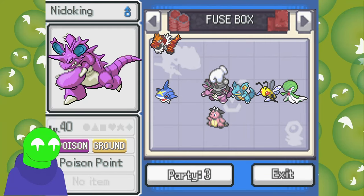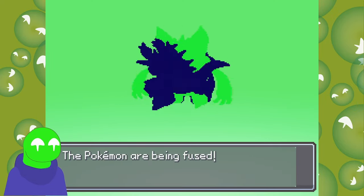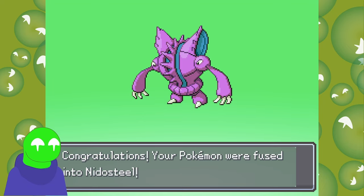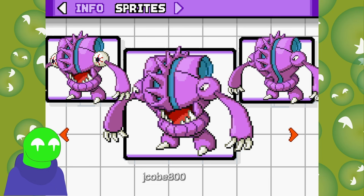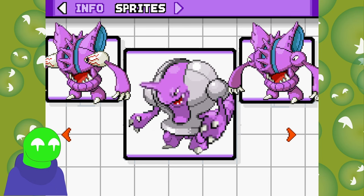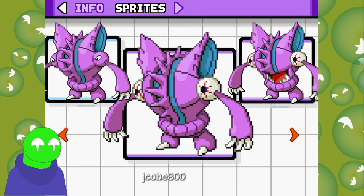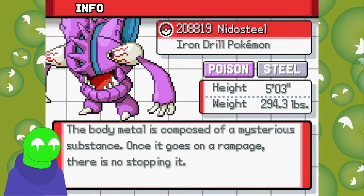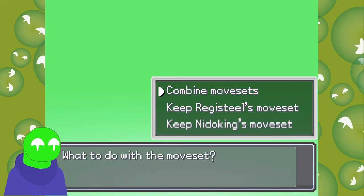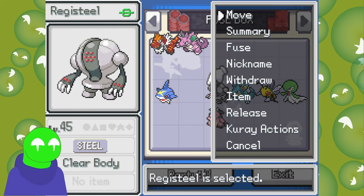We're going to try out Nidoking and Nidoqueen next. These two — I feel like they deserve more recognition in the game. Did they not get Megas or anything? I don't like this — why did it go so weird? They just get progressively worse. So many different models to choose from. I think we've got to pick this one — it's got some of the best of all parts, right? The bulging eyes. It's the iron drill.